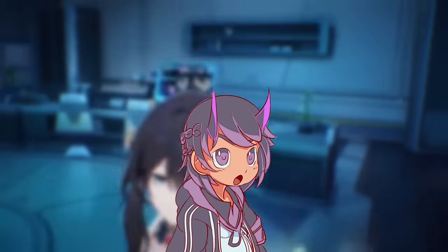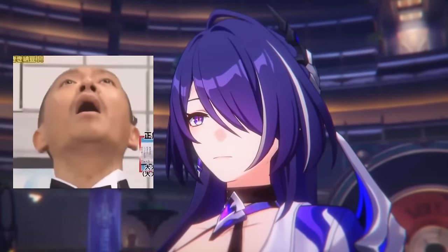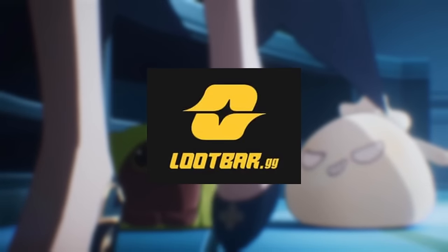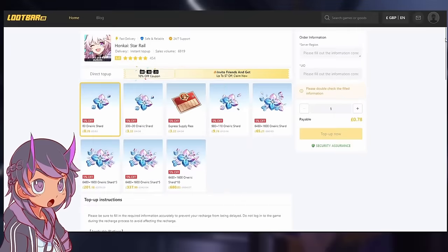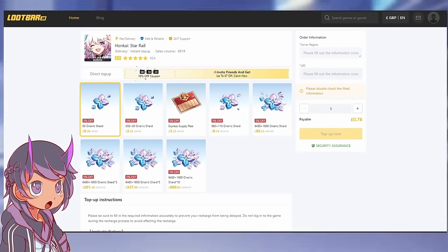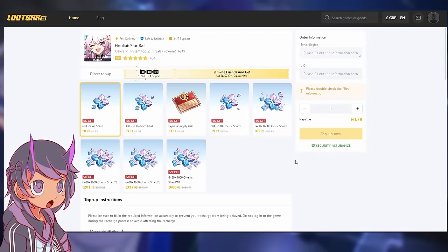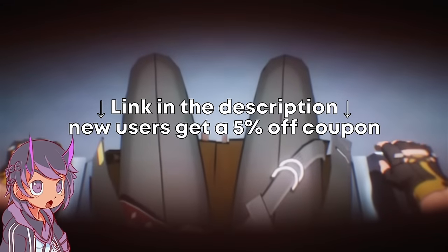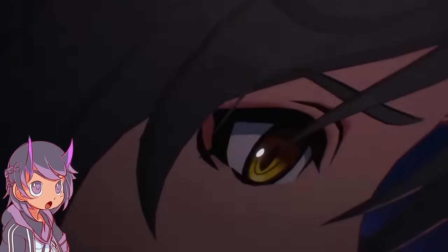Patch 1.6 has an insane banner lineup, and with the upcoming release of patch 2.0 and the reveal of the Penacony characters, a lot of you may feel tempted to go all in for some of them - like myself when I first saw Acheron. But what if there was a way to save money while purchasing stellar jades? That solution is brought to you by today's sponsor, Loot Bar GG. Loot Bar GG is a platform that allows users to recharge in-game currency for games like Honkai Star Rail and Genshin Impact at a discounted price. Their payments are safe, secure, and fast, requiring only your server and account UID, processed through HoYoverse's official payment route. They are backed by legitimate sources and offer a 20% cost advantage for in-game purchases. Check the link in my description - new users get a 5% coupon for their first purchase. Thank you to Loot Bar for sponsoring this segment.